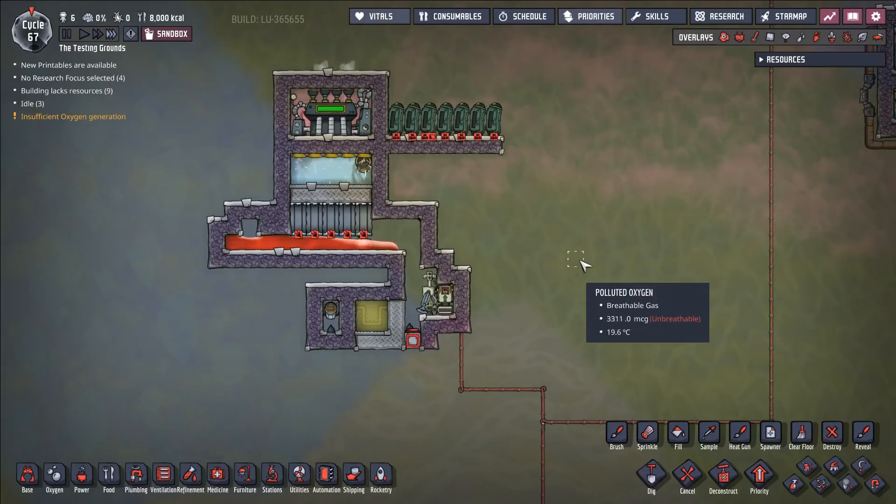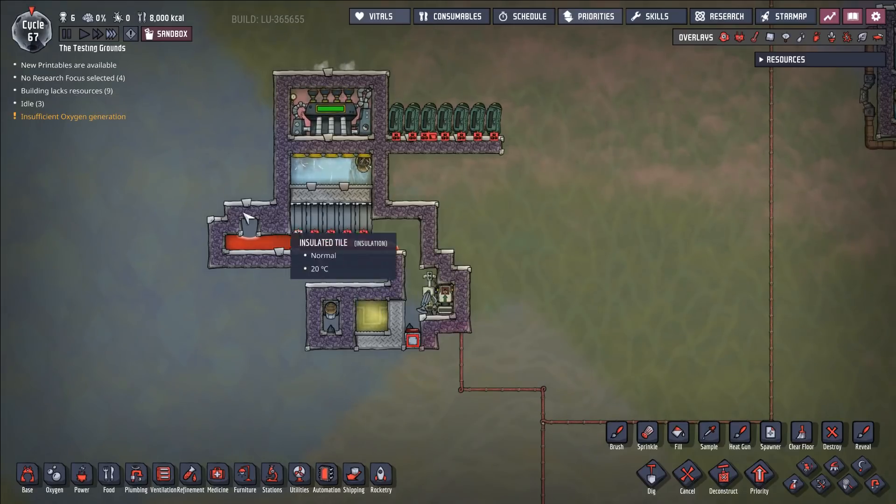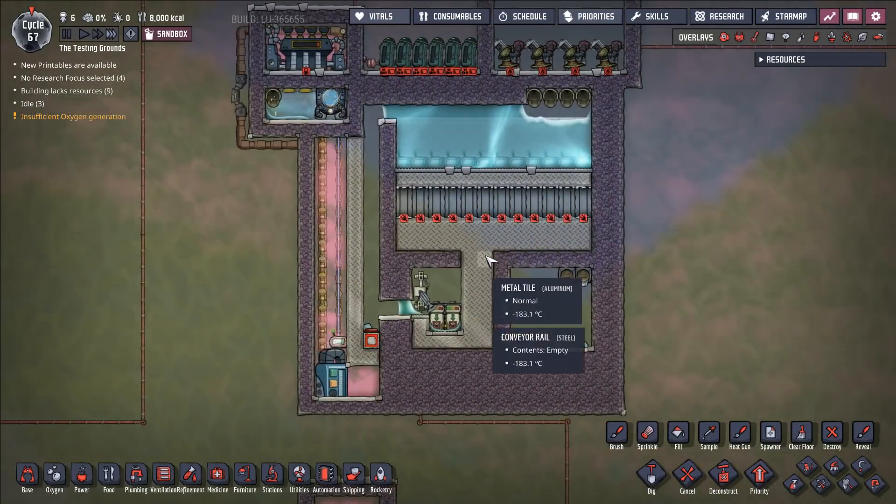Now, you might be thinking: well, that's pretty neat, I like that. The build definitely could be better. But it's an interesting way of cooling your base down with volcanoes. Let's take it a step further — let's do something a little bit better. Let's make an ice machine.